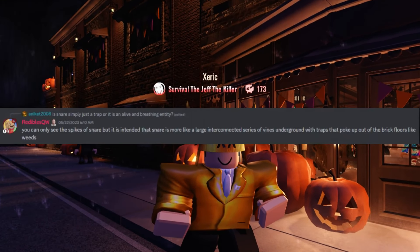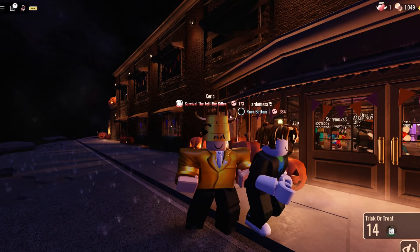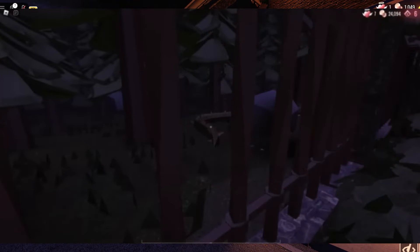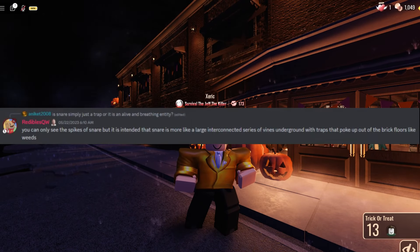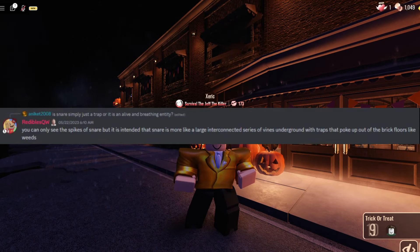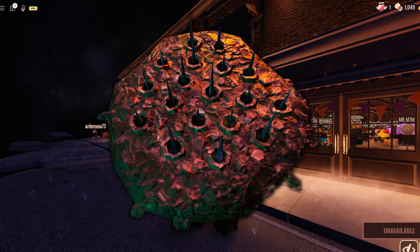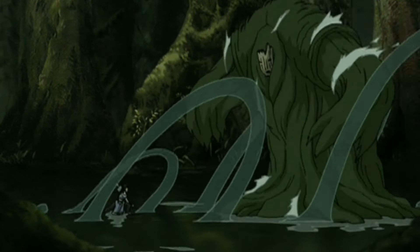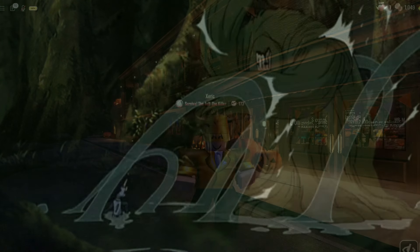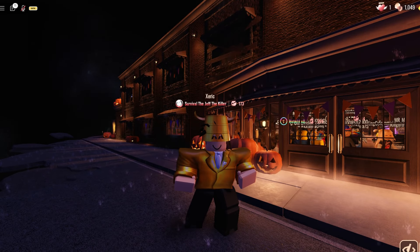For the Gardens subfloor, Redables has hinted and kind of confirmed that the vine creature we see at floor 152 and at floor 90 in the Courtyard — a giant vine creature with tentacle-like vines — has something to do with the Snare entity. Redables said on Discord that the Snare entity is like a giant ecosystem mob, and the snares are little bits and pieces of that giant mob. So the Snare entity's full body could be this vine creature, which we'd encounter in the Gardens subfloor.